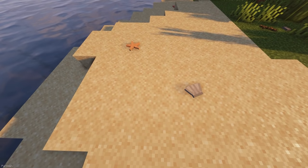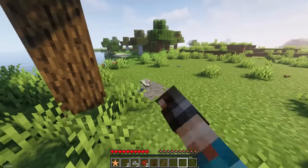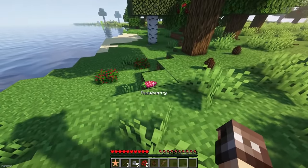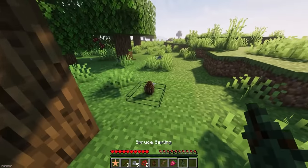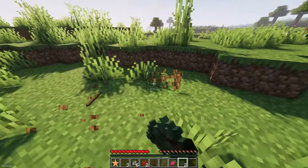This Rocks adds all sorts of small items around your world that you can interact with and pick up. You can find Rocks, Sticks, Pinecones, Seashells and Starfish, which can all be collected to obtain items like Saplings, Nautilus Shells and Sticks. It just improves world generation a little bit, and you can also find Geysers which boost you up.